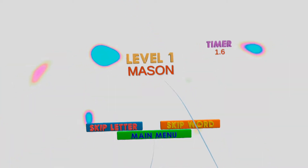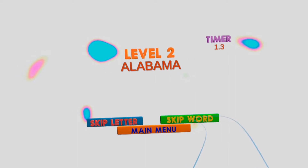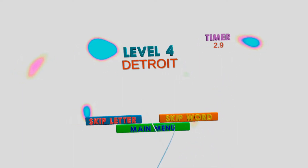Once you are comfortable with your skills on individual letters, you can head to the testing section and practice spelling names while being timed. There are five different levels available right now that will test your spelling of proper names, major cities, countries, and more.